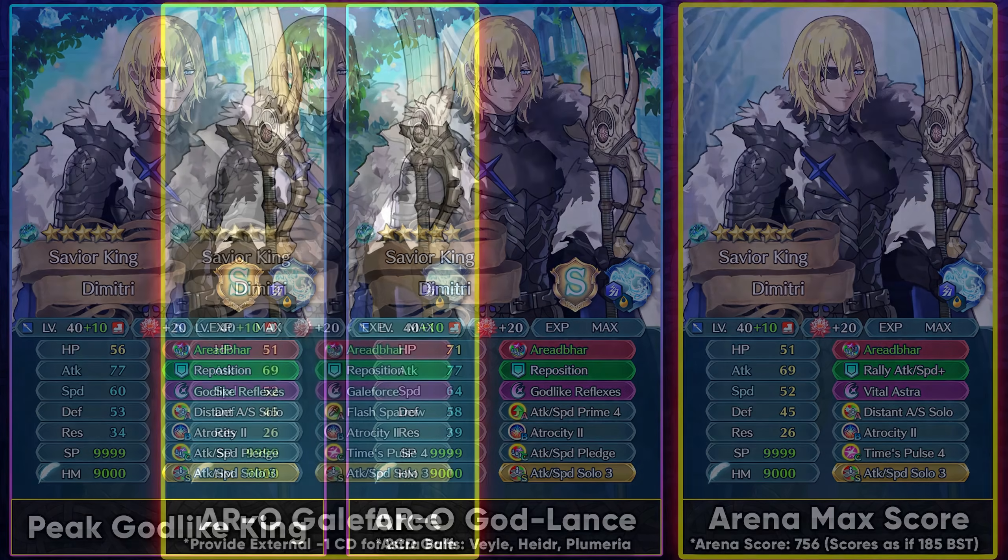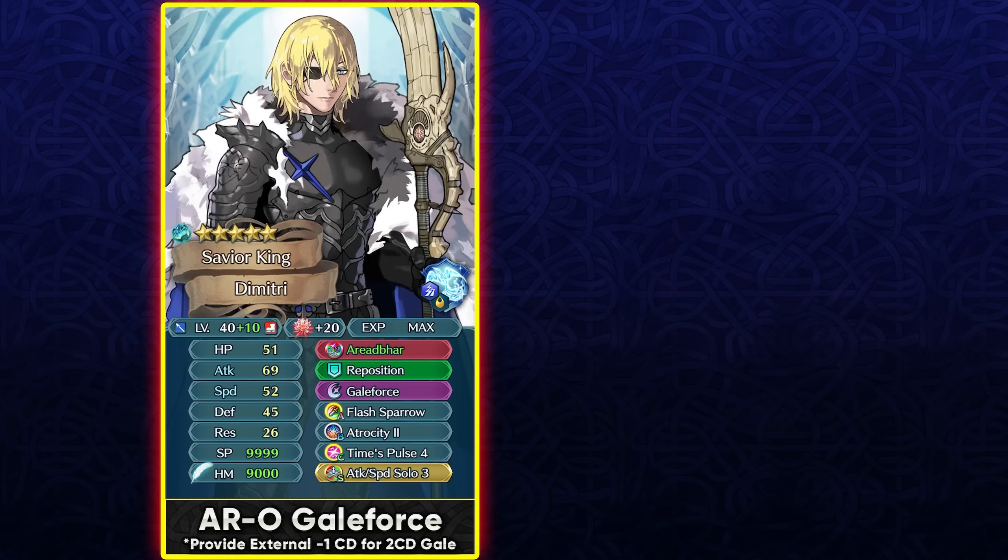Galeforce is also an option since he has full Tempo. Run Flashing Blade or Flash Arrow for special charges, and Time Pulse 4 with special cooldown support from Asker or Garrick gives him a 2-cooldown Galeforce. Full Tempo means he doesn't care about enemy guard skills. Unfortunately he lacks extra movement or Canto, which would have been great for a Galeforce unit.